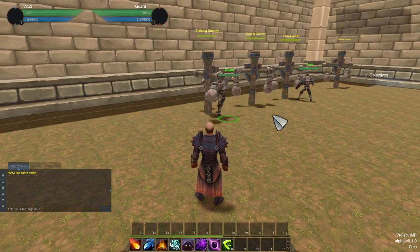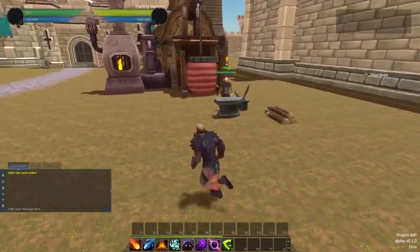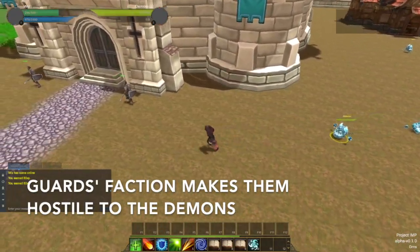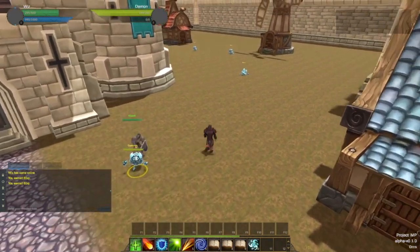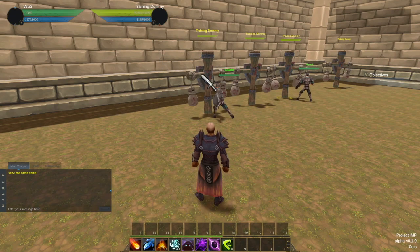To give more liveliness to the scene I wanted some NPCs training at the dummies, and I used what I already had. The guards have a specific faction, so I added the faction to the training dummies and made the guards hate the training dummies. The result is that as soon as the guards spawn they immediately start attacking the dummies, which gives a nice feeling that they're actually training — when in reality they're raging and trying to smash them. With a little effort I could reuse existing features rather than faking the training. They are actually hitting the dummies.